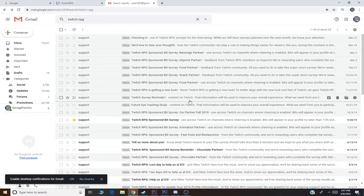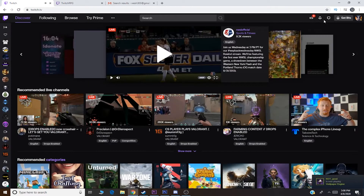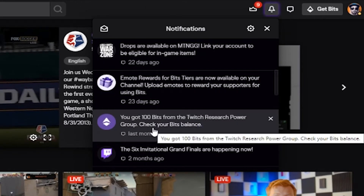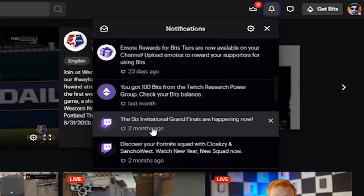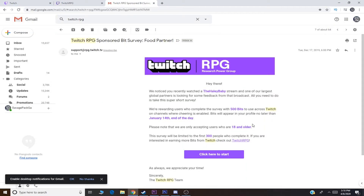Now to show you guys that I am receiving these bits, all I have to do is go to my Twitch. At the top right in the notifications, it tells you when you receive the bits to your Twitch account. So just yesterday, I got a hundred bits from Twitch Research Power Group. And before that, I got a hundred bits last month. Before that, I got a thousand bits from Twitch Research Power Group. I got these two surveys around the same time, and they were both for 500 bits.